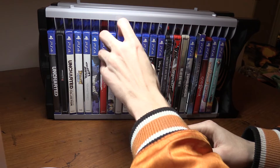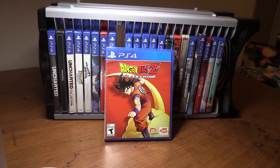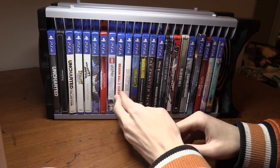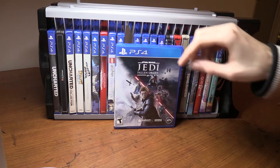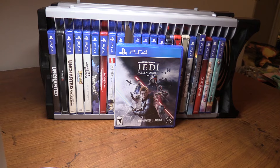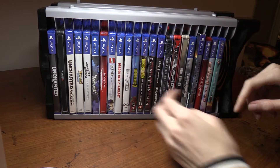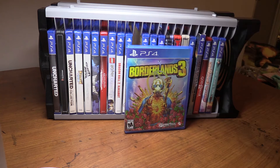Next is Dragon Ball Z: Kakarot, which recreates Dragon Ball Z's moments really well. It's a lot of fun — kind of like a fighter with side quests and a semi-open world. Definitely check it out if you like Dragon Ball. After that is Star Wars Jedi: Fallen Order, a fantastic Star Wars game. The action, story, and gameplay are all solid — the boss fights are cool and you can customize your lightsaber however you want.